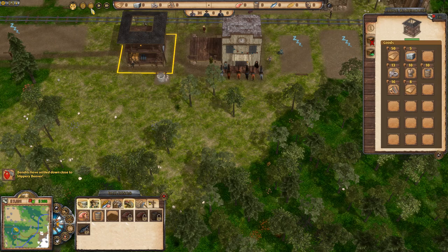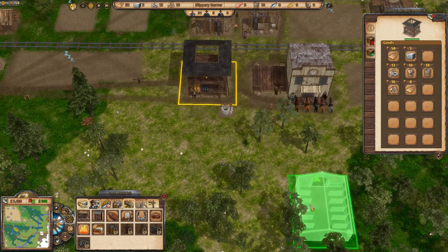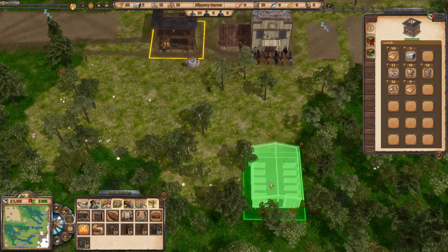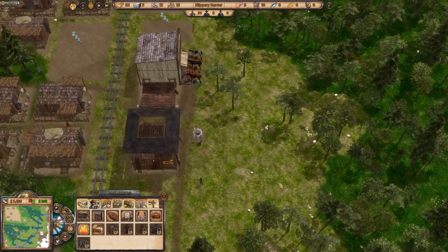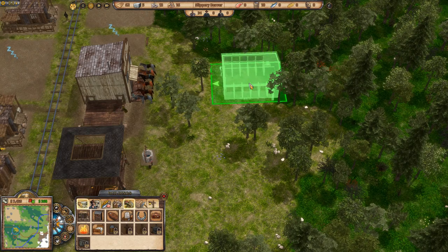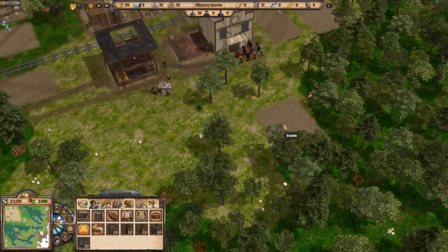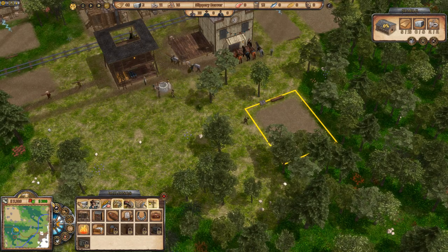We need to form a posse and go kill the bandits. I want to steal their horses so I'll need a stable first. Going to City buildings — here's the stable. I want it pretty central, so I'll put it opposite the town hall. Judging the width of main street is the most difficult thing for me — I want it wide enough to look like a proper western main street but not waste too much space.